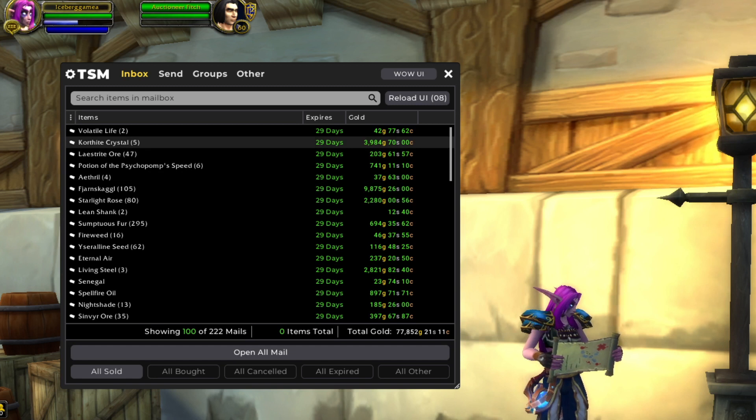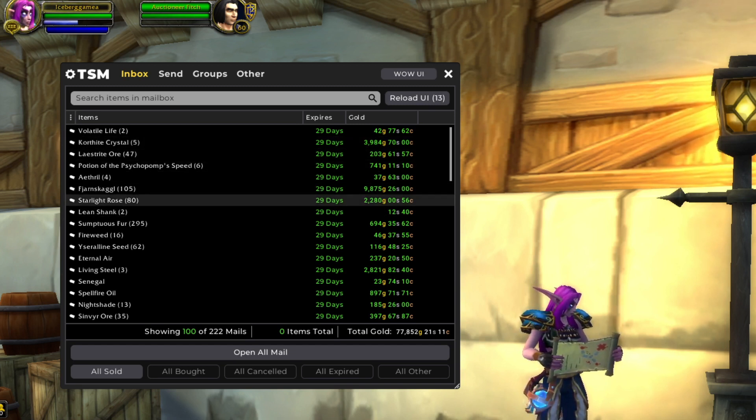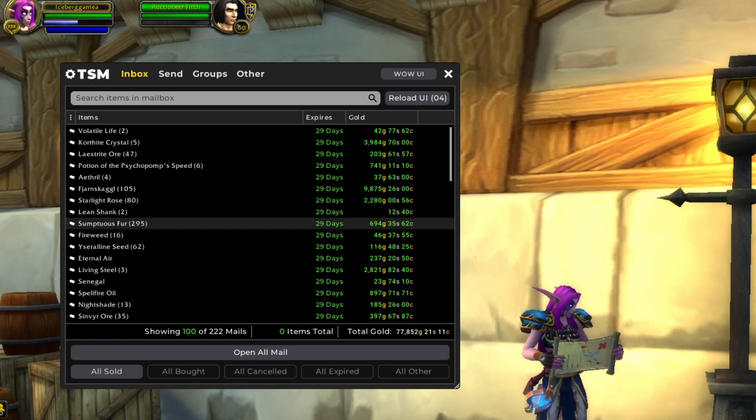Right away in our first hundred, we have Korthite Crystals from our 9.1 farm — that really made a comeback over the last three weeks. These potions are just something I was doing to level up my alchemist. We've got some Legion Herbs in here. Legion Herbs are really fantastic right now — I just made a guide that is coming out this weekend for that. Sumptuous Fur is basically free from our Draenor Garrison, so make sure you have watched my Draenor Garrison gold making guide.